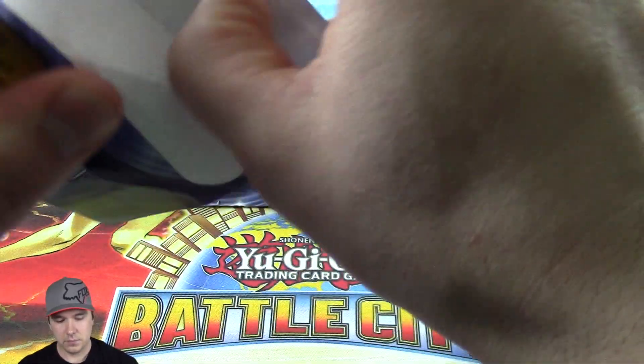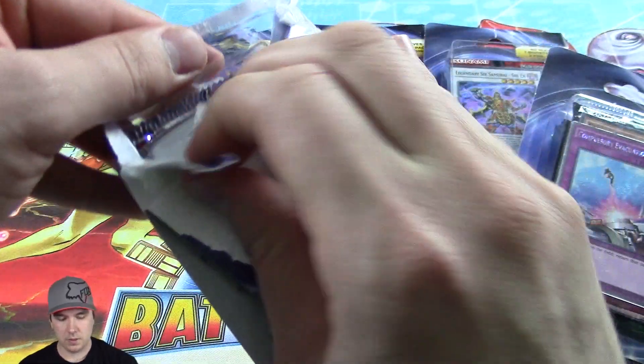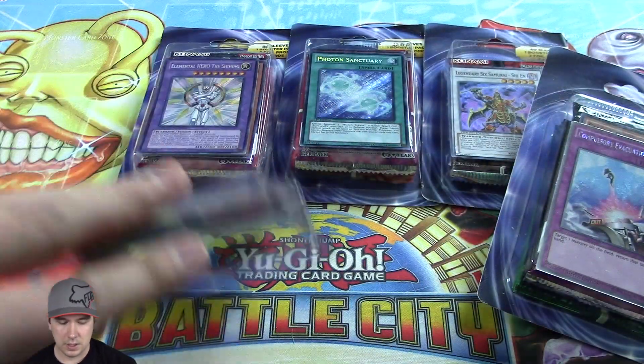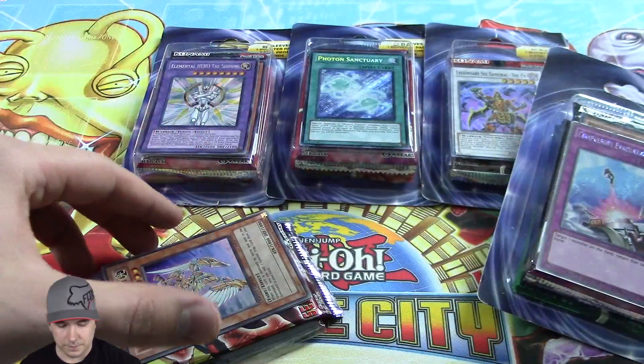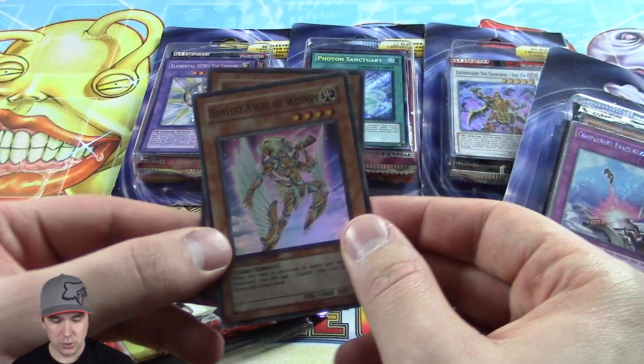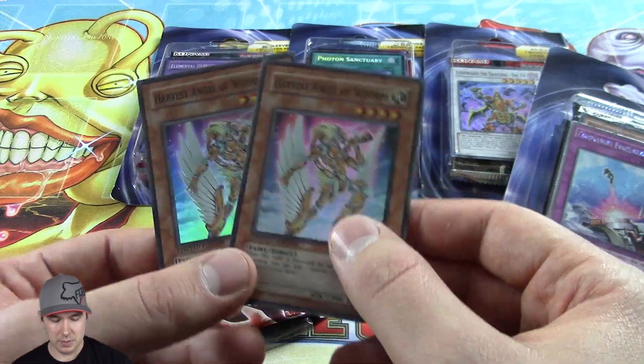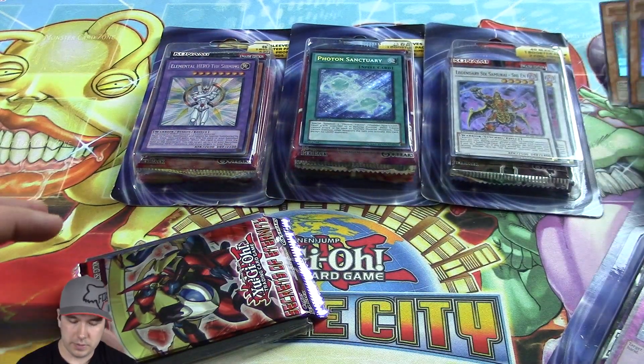All right, let's see if we can get in here. First blister pack. You got our two promo cards — doubles. The Harvest Angel of Wisdom Super Rare. We'll put that right over here.